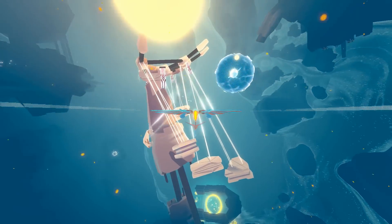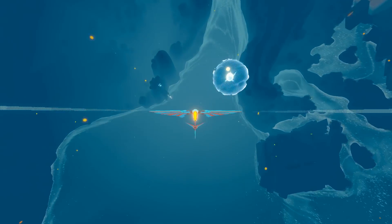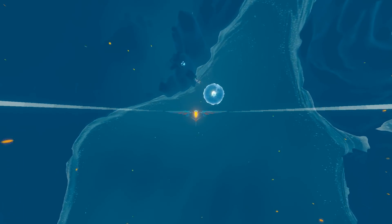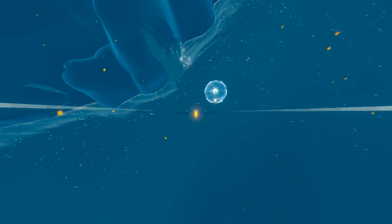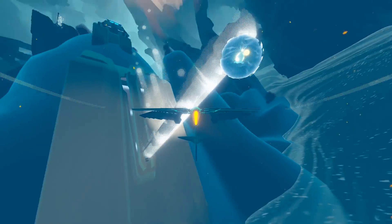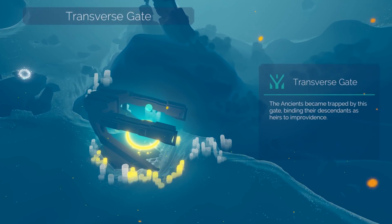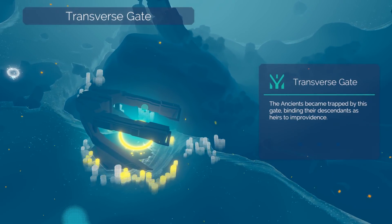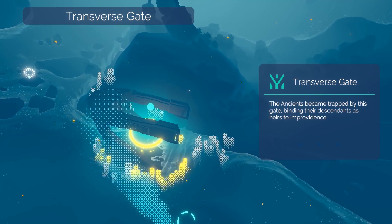For one, these are back — why, I have no idea. For two, there are these poles here which apparently I'm supposed to bump into. Transverse Gate: the ancients became trapped by this gate, binding their descendants as heirs to Improvidence.